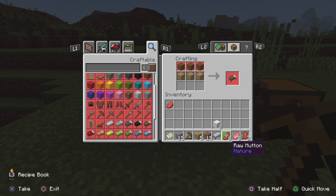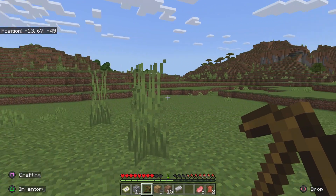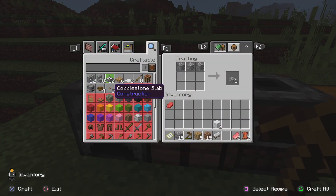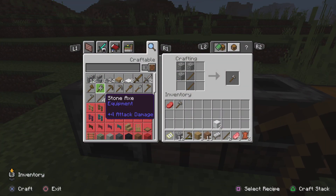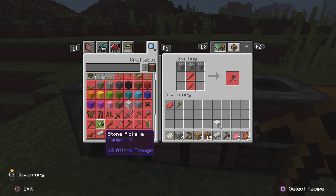Bed — boom, we have a bed. There we go, we bypassed the night. The fastest way to survive the first night: get some sheep, get some wool. Need wood, need more wood. Let's make tools first — axe and a sword, pickaxe. There we go.